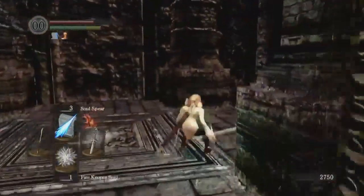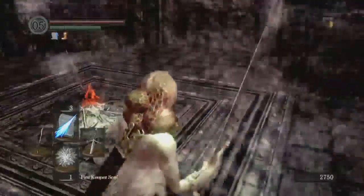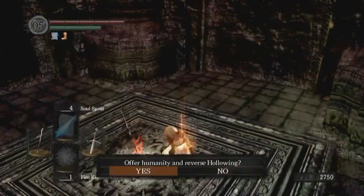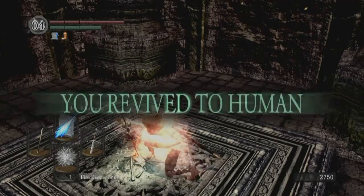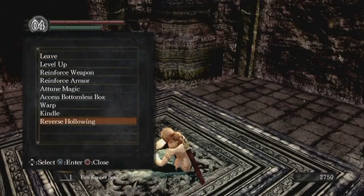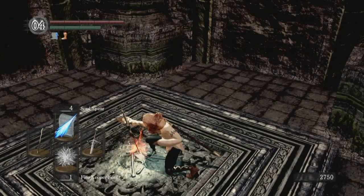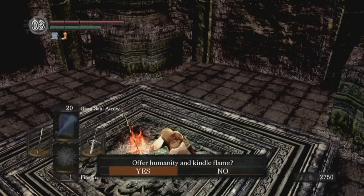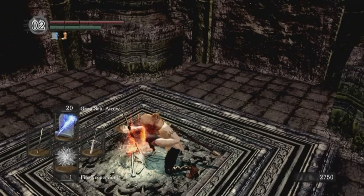All right. Get some humanities — kindle the sucker. Unhollow first? Yeah, I think that's what happened to the one that interfered with the fight last time and killed the other guy and ran in to finish me off. Yeah, we're turning human because the last appearance of Kirk is coming up. And I'm going to kindle, or use the Rite of Kindling to get a couple more Estus flasks.